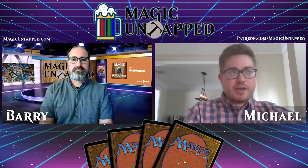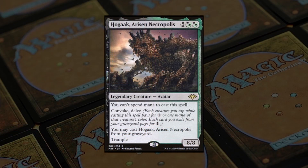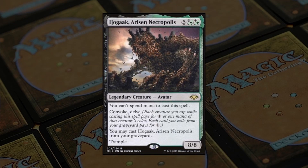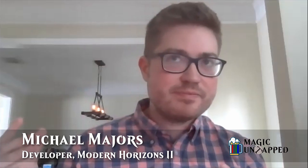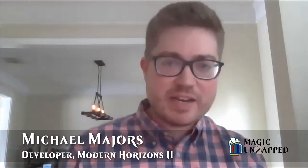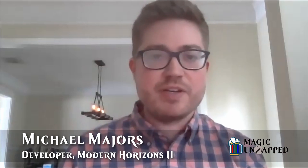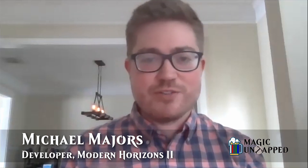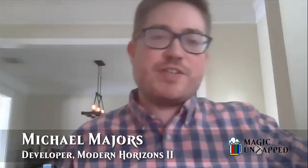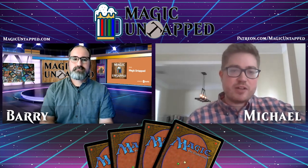I think the poster child for the mistake of Modern Horizons 1 is Hogaak, which is a card people definitely like to talk about. So being a little more conservative with where we get wild and crazy with our mashup of mechanics — things that are difficult to understand with a small team. That was a very ambitious card. It involved Convoke and Delve and being able to play from your graveyard, a bunch of strange interlocking rules that were difficult to predict how it would go. That card definitely came in too strong, but it was a great piece for us to learn where to allocate power for the set.